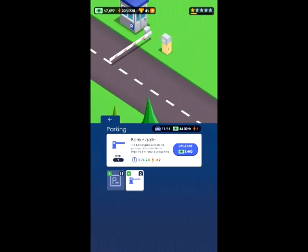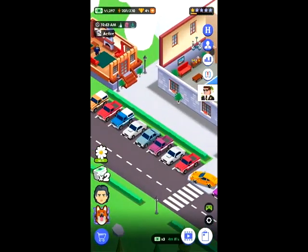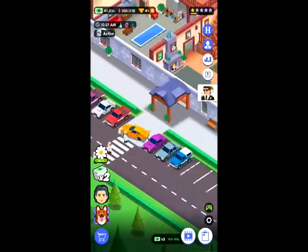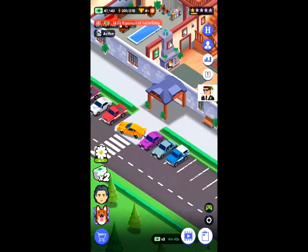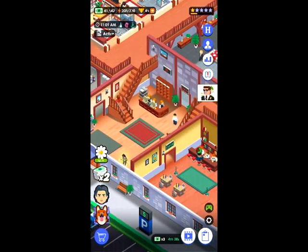If you click on the cars, there's the parking section. One option speeds up people coming through, and the other adds parking stalls. I've just maxed out my parking stalls — so now everyone will come in looking for a hotel room, but none of them will get one because there's just no room for them.